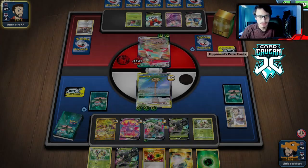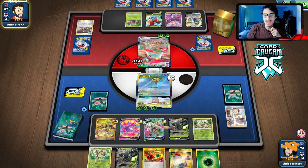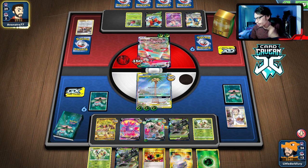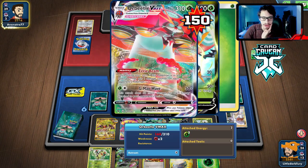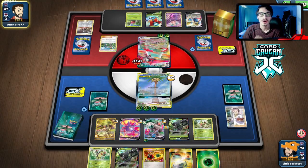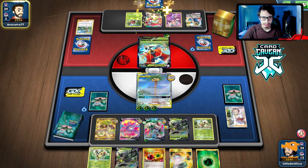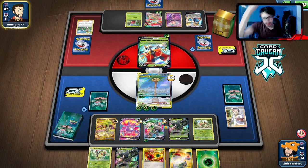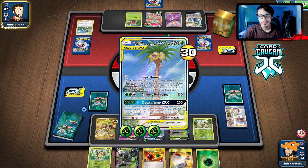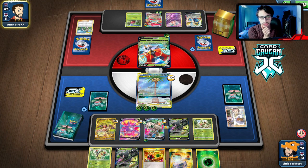We have 200 HP so they need to go double Eerie Beam and Flapple to knock me out — that's quite a bit. We might be safe. We can knock out Tropical Avarice next turn too if they don't kill me, resetting all their energy. They got Mallow and Lana though. Oh, but they have a one-card hand. Could they still knock me out with some Orbeetle VMAX switch Flapple combo? They're going to Strafe for 20 — not good for them.